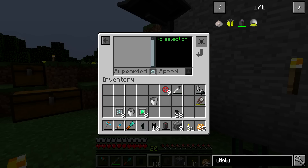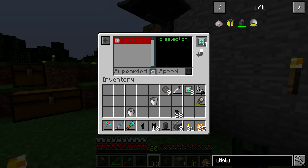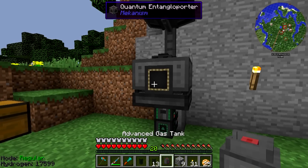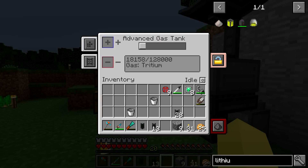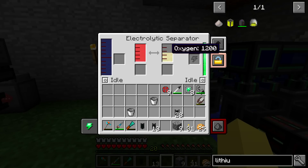You can see it's already starting to work — we are already getting tritium, the lithium gas has filled it up inside, and it's really just that simple. We can throw some speed upgrades in here; it really doesn't suck up any energy. The energy upgrades actually can't go in there because it doesn't use any energy — it'll pretty much just produce a ton of tritium. We throw the advanced gas tank down in front and that'll collect the tritium gas.